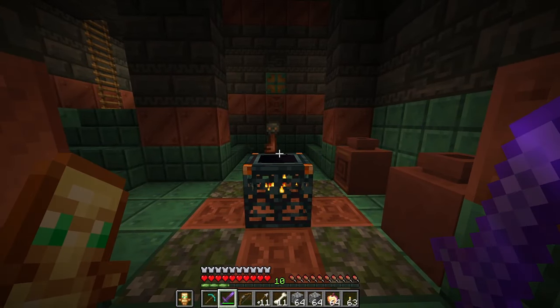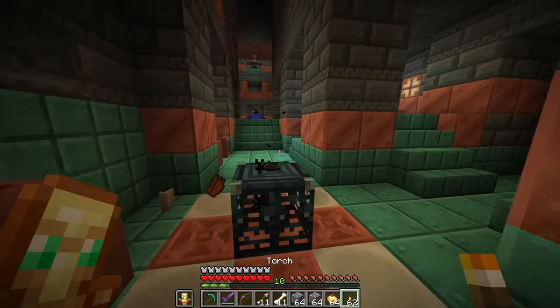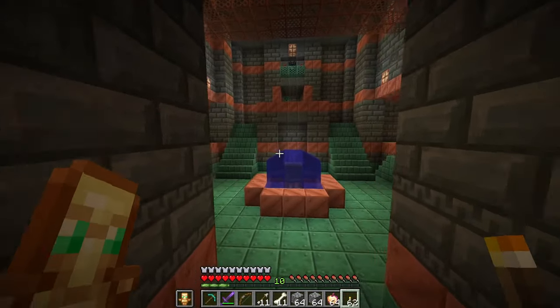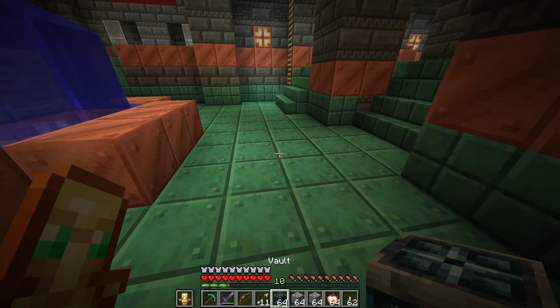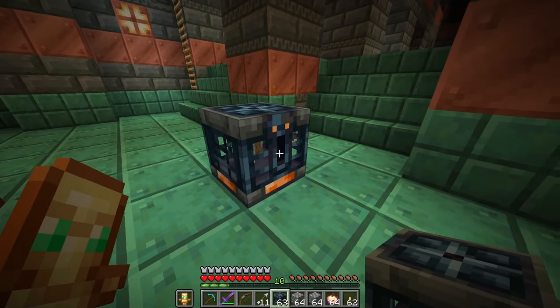This one right here is going to drop us some loot too — we also got another trial key. Basically what these trial keys can do is they can open special blocks that you find inside of the trial chambers called vaults. I went ahead and grabbed some from creative so that I could show you guys. You will come across these at random in your trial chambers.